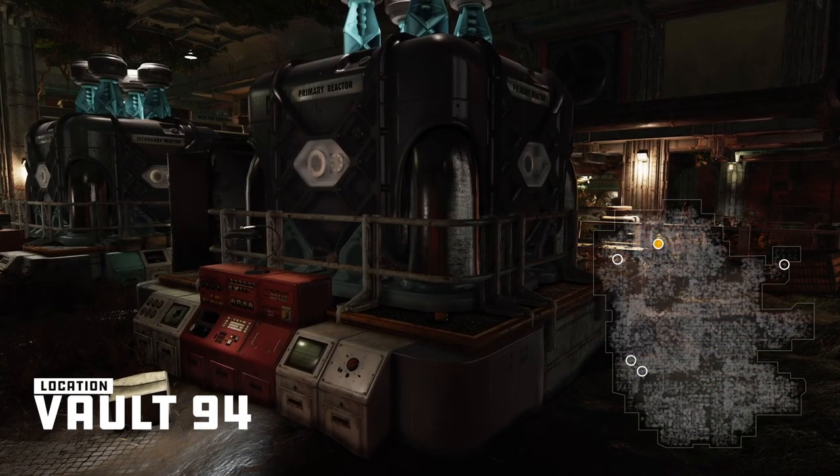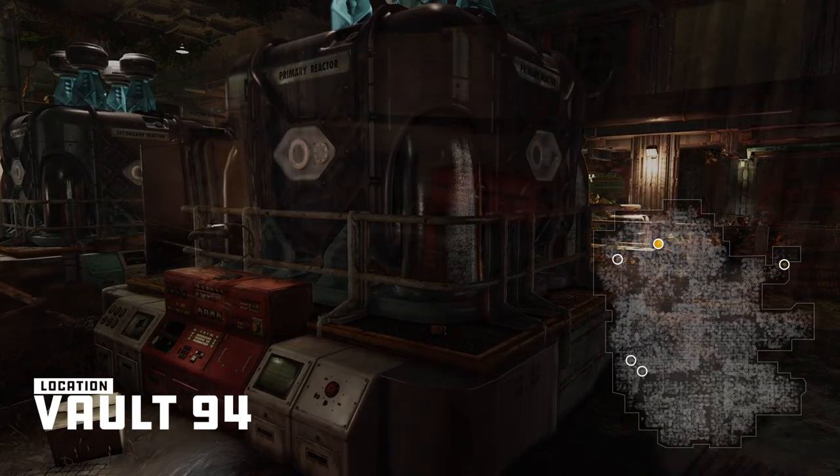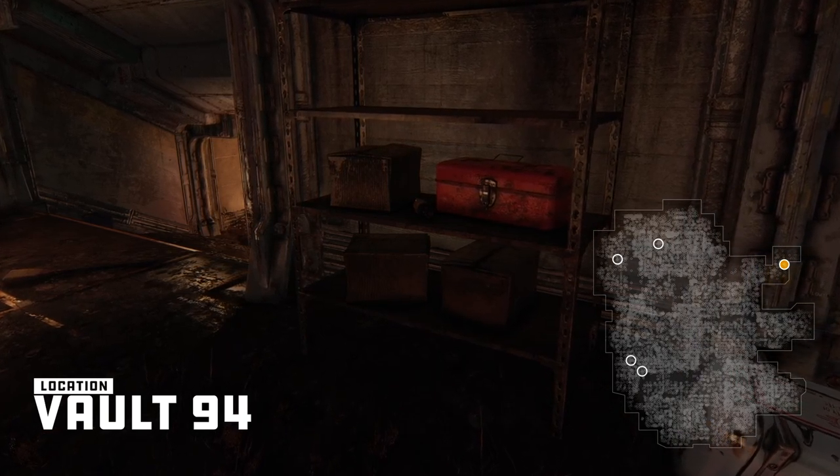An additional core may be found sitting on the northwest corner of the westmost reactor. And finally, up to two cores may be clustered together on a shelf in the hallway leading to the door to access the catwalk area.